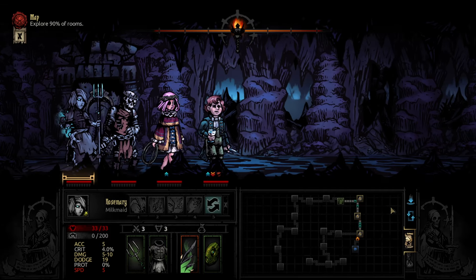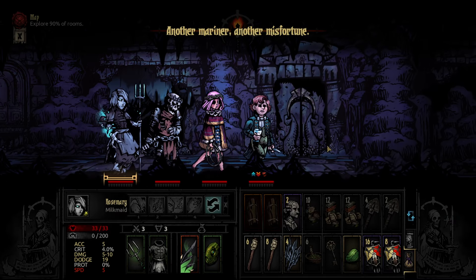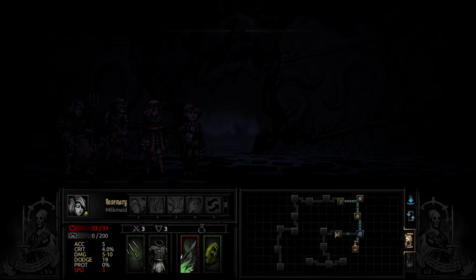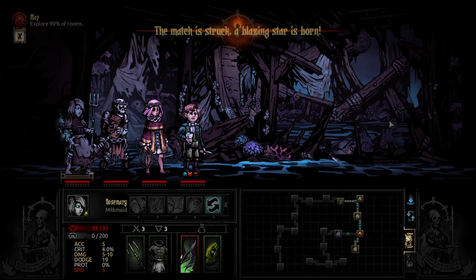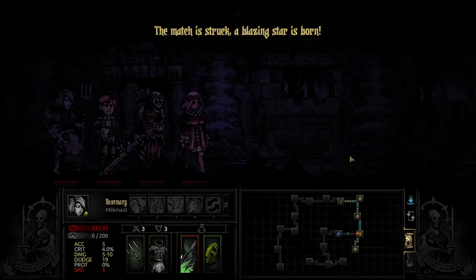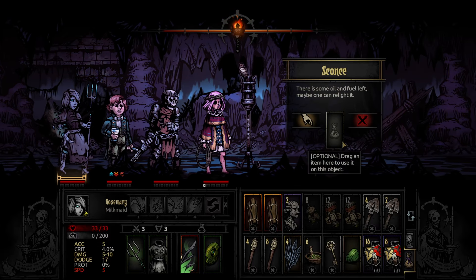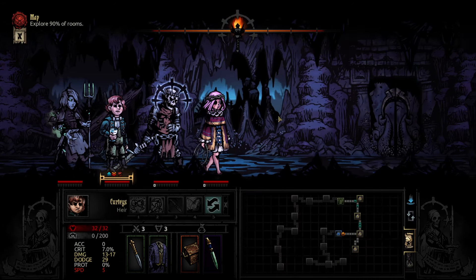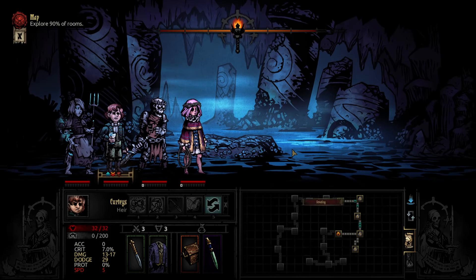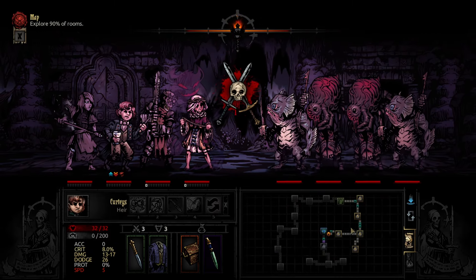I'm going to go down here. Screw these fog walls. I want two food there because two people don't eat. Before I forget again — a blazing star is born. Hunger check again. I suppose it's only two food, so it's fine. Kurtis, here you go, take that. Light up. Does this mean he's dual-wielding letter openers? We're not going to get ambushed — that's a good thing. I suppose I shouldn't have opened that, but that's fine.